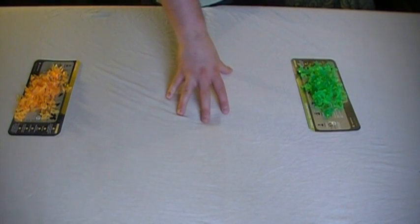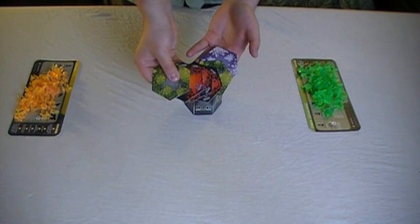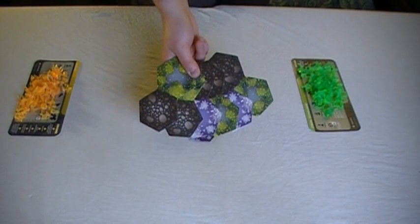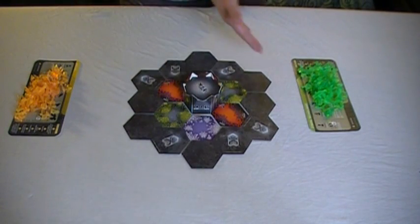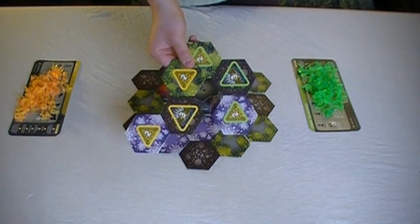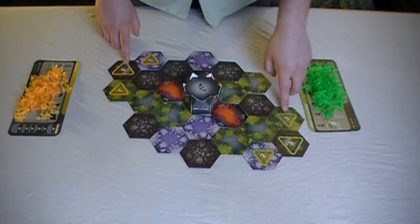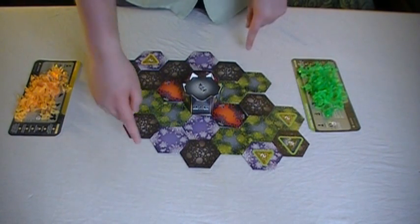The next step is to create the board. First place the monolith in the center. Retrieve the six single hex tiles, shuffle them up, and distribute them randomly around the monolith. Next, retrieve the two-hex tiles from the box, shuffle them up as well, and distribute them randomly around the perimeter of the current board. Next, retrieve the home base tiles of the starting players. When placing the home base tiles on the board, they must be opposite to each other. In a four-player game, the other two would go here.